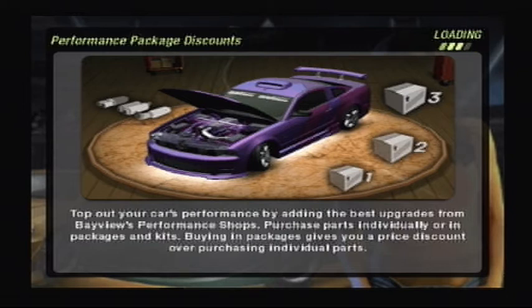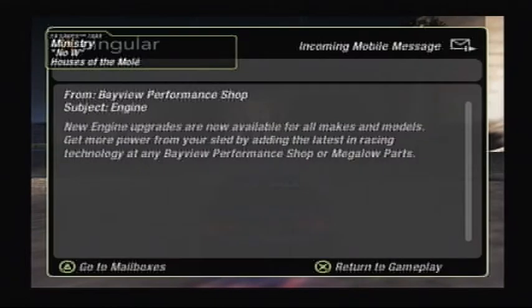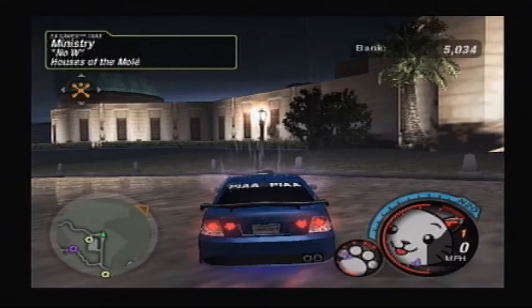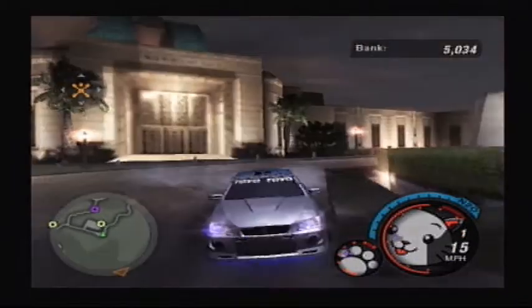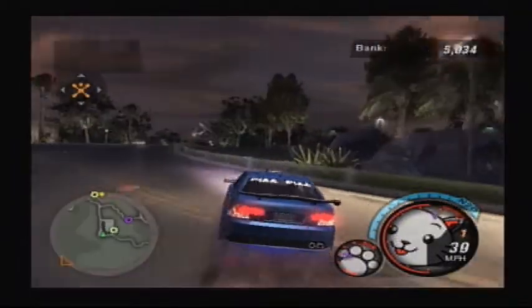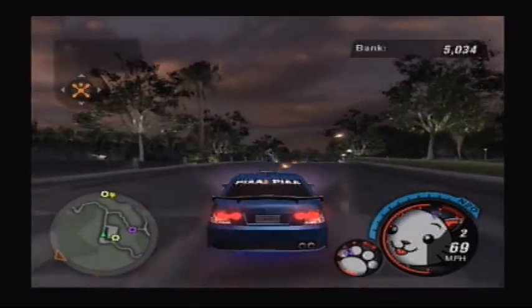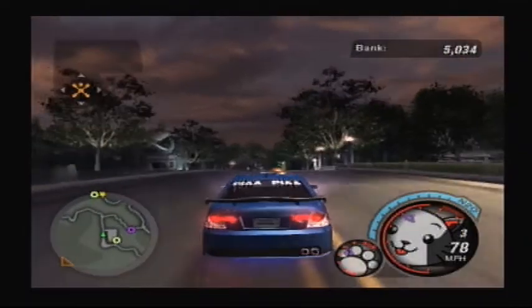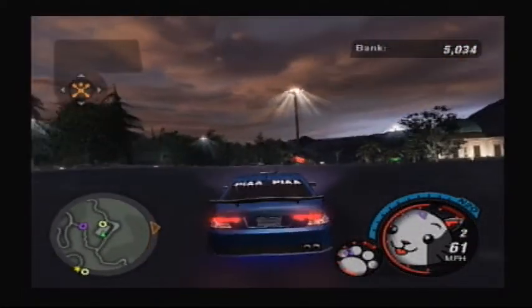There we are. We unlocked something — we unlocked a new engine! Sweet! I'll put the engine part on later, maybe after this episode. But alright now, let's do a drift over there. Oh, money as well, sweet! We've got 100... I see the drift is there.